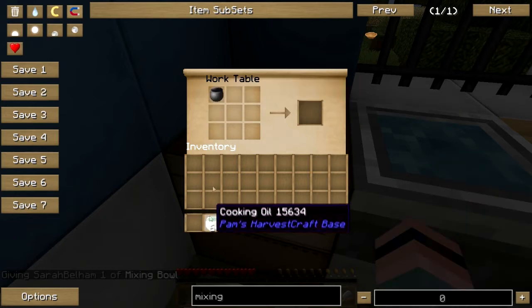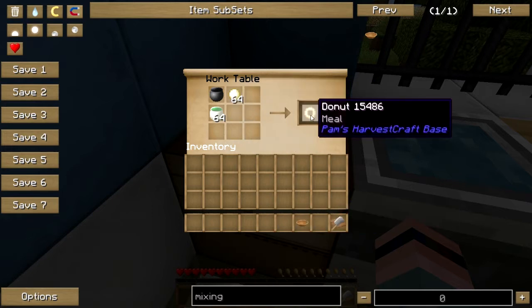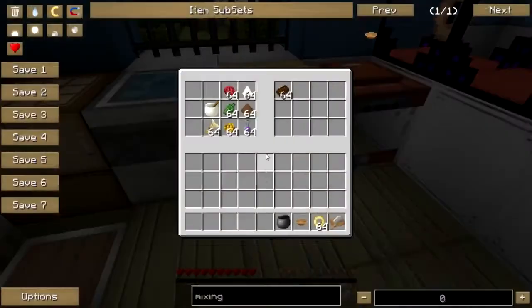Let's get the pot and the cooking oil and the dough, and fry up the doughnuts. This is the basic doughnut — this is where all the rest of your doughnuts come from.